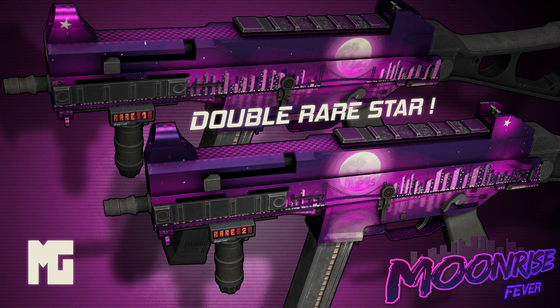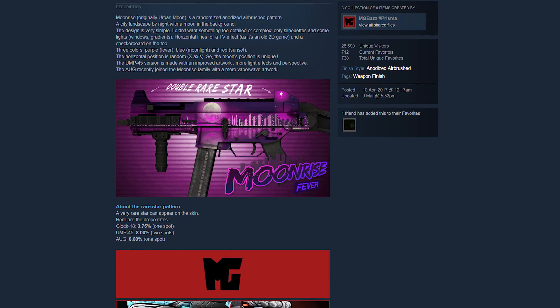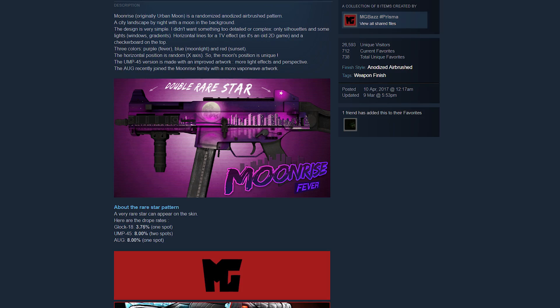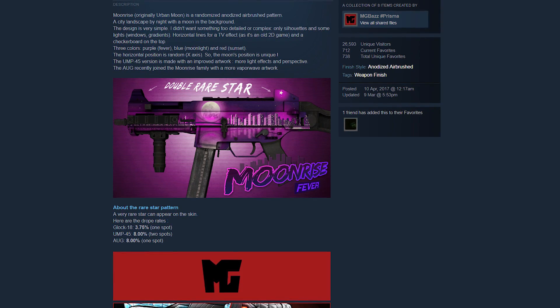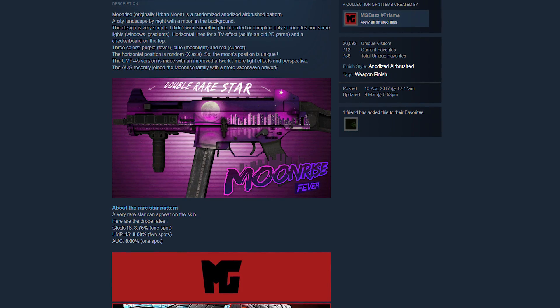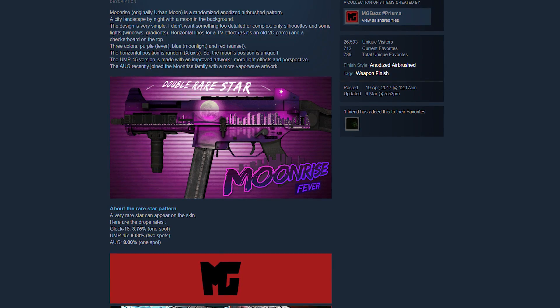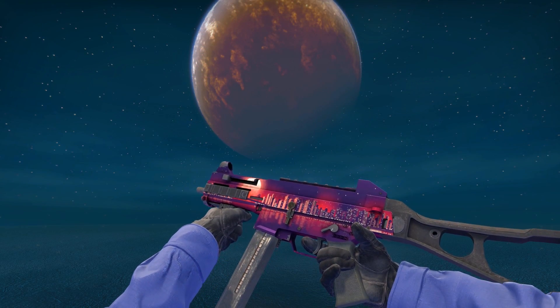But there's also another issue — up until this point I haven't mentioned the odds of getting a star pattern on the UMP, but the weapon's creator has told us exactly what they are. For the Glock it's 3.75% and for the UMP it's 8%. And 8% is pretty high for a pattern to command overpay unless there's something special about the skin.